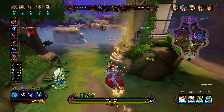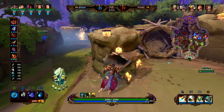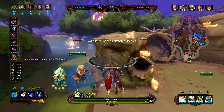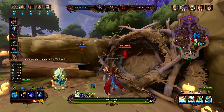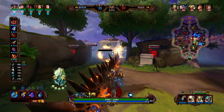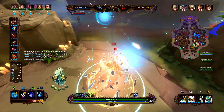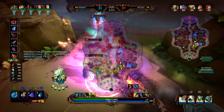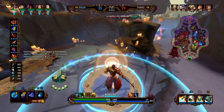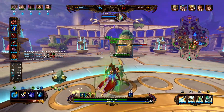Looks like the enemy team is going around Fire Giant — they might just be warding versus actually going for it. Our one didn't get called there. We get stunned by Thor — this is a bad little fight. We're going to reroute. We get stunned out. We don't have flash, but we're able to teleport out. We have bad positioning so we just want to back — try to get better positioning, let our team dance around with the enemy team a little bit.